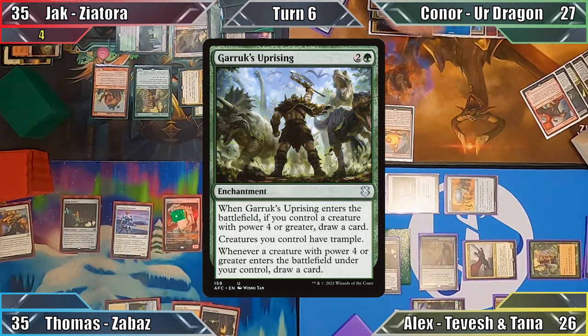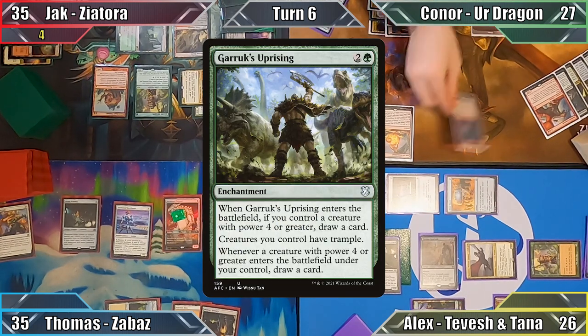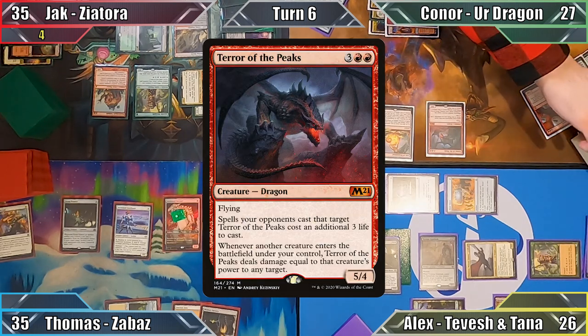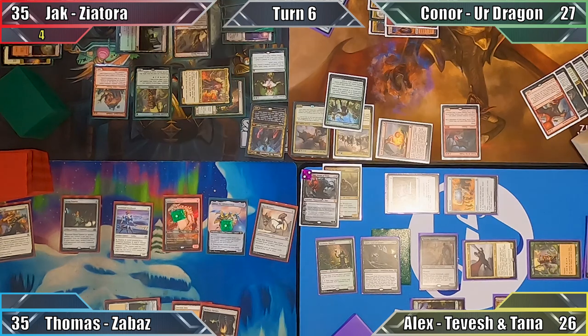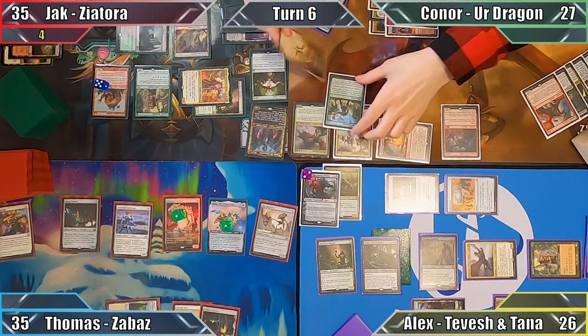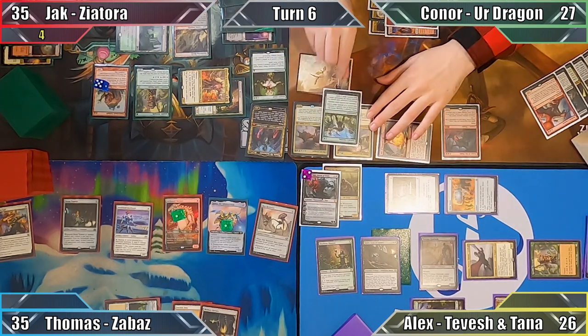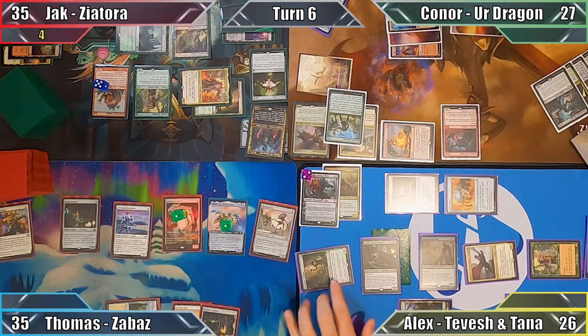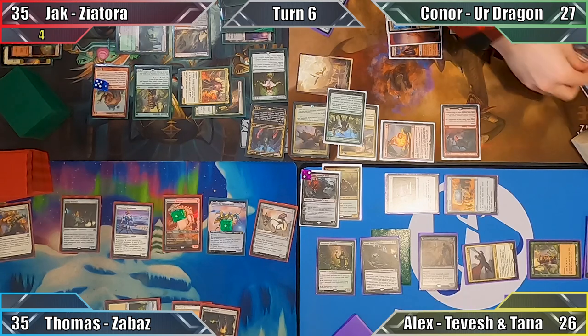Connor casts Terror of the Peaks, drawing a card from Teemer Ascendancy and a second card from his Uprising. Jack puts five plus one plus one counters on his Goliath, and Connor uses his remaining mana to foretell a card, exiling it for later use. Connor passes, and Alex responds by exiling Hellkite Courser from Connor's graveyard with Deathrite Shaman, gaining two life.